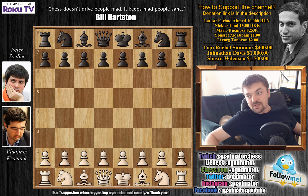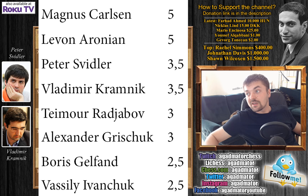Hello everyone and welcome to the second half of the 2013 Candidates Tournament. It's a very interesting game between Vladimir Kramnik and Peter Svidler. Before we start, let's check out the standings. After seven rounds, finishing the first half, it's Carlsen and Aronian in the lead. Then Svidler and Kramnik with three and a half points — two of them are playing this game. If either of them wins, he gets very close to Magnus Carlsen and Levon Aronian. Then Radjabov and Grischuk with three, and Gelfand and Ivanchuk with two and a half.